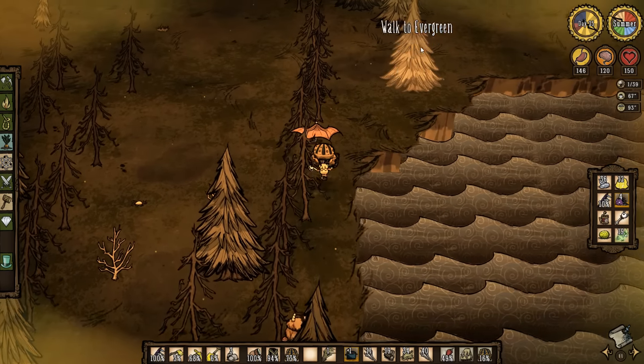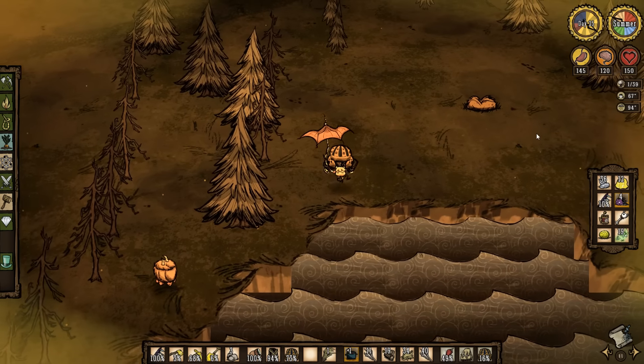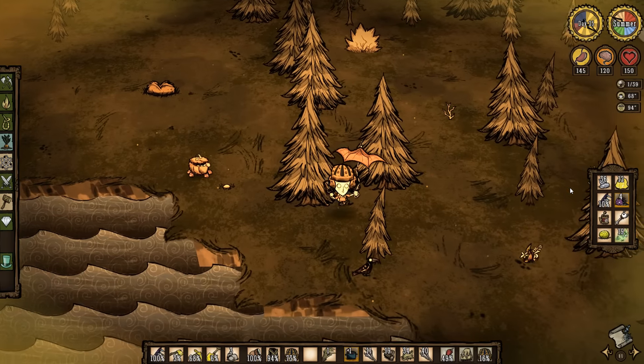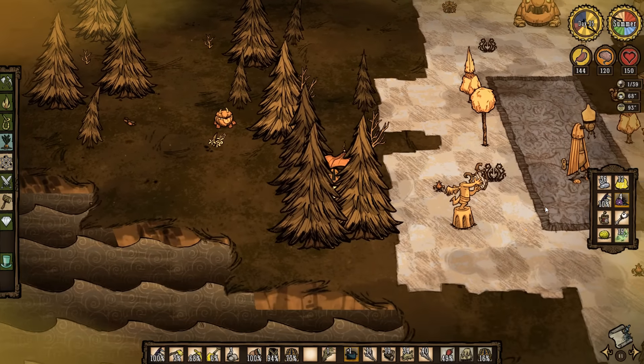I want to eat that now before it turns red and gets useless. I'm pretty sure that raises my temperature — I know dragon pies do. The thermal stone is going to cause some problems. I think we'll just cool it down — let's put it in my backpack; that might delay it a little. Got a wormhole. No tree coverage — tree to tree to tree, just maximizing that need.